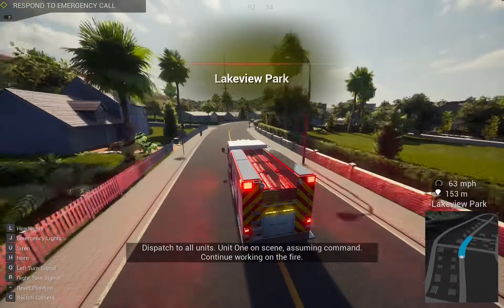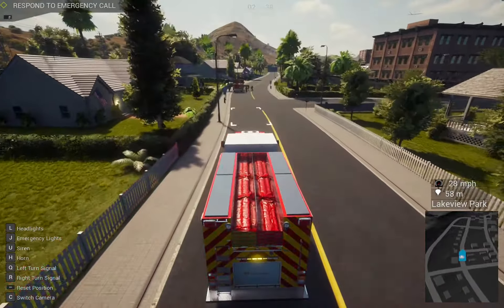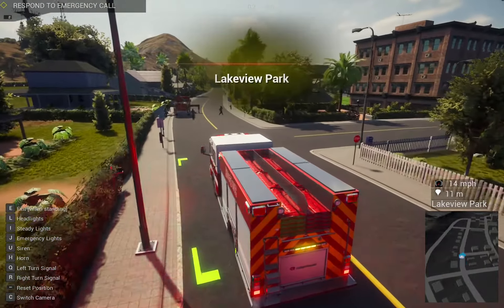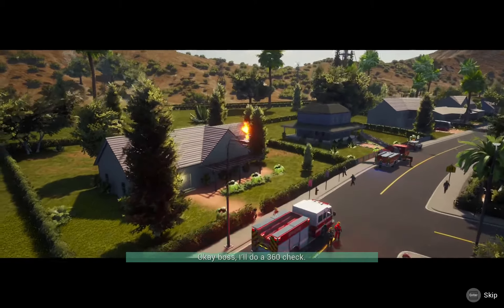Dispatch to all units: Unit 1 on scene, assuming command. Continue working with fire. Copy that. I'll do a 360 check.